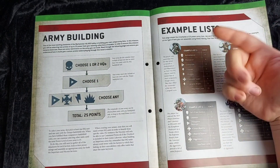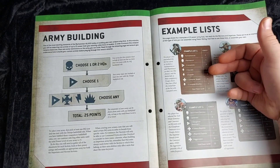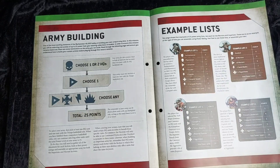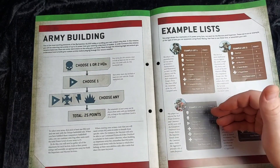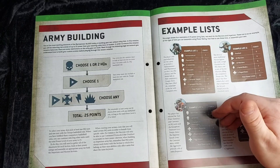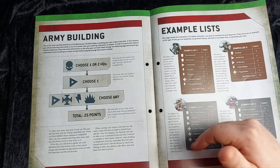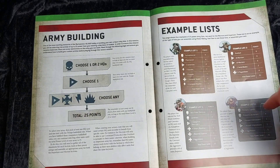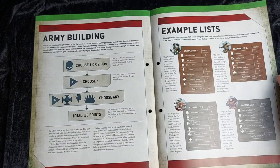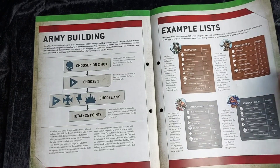They've given a few example lists. There's a Cryptek-heavy list with a Plasmancer, Technomancer, five Immortals, two units of three Scarabs, a Canoptek Spyder, and two Wraiths. There's also an Overlord with ten Warriors, ten Warriors, two Tomb Blades, and five Flayed Ones. And a combined list with a Tech-Priest Dominus, Canoness, Kataphron Destroyers, Repentia, Superior Repentia, and three Aggressors. And then there's a pure Primaris list, which is actually the list I'm going to be taking because I'm quite enjoying using my Space Marines at the moment — they are working out quite well for me.